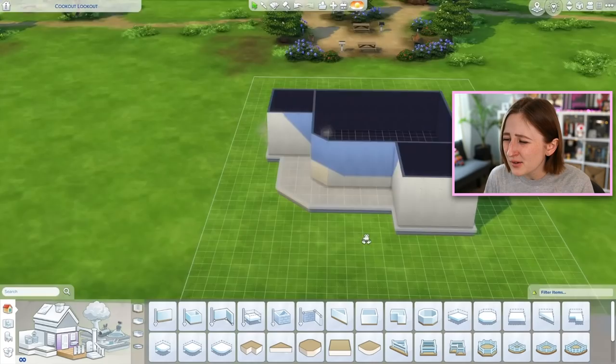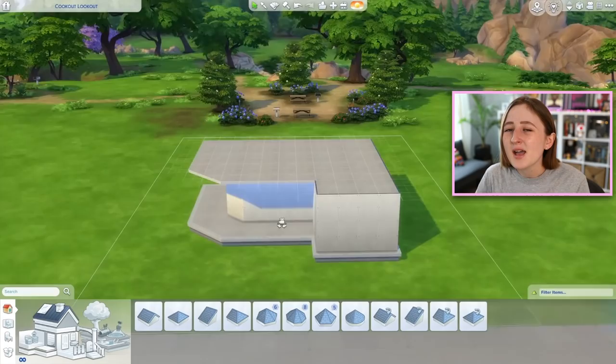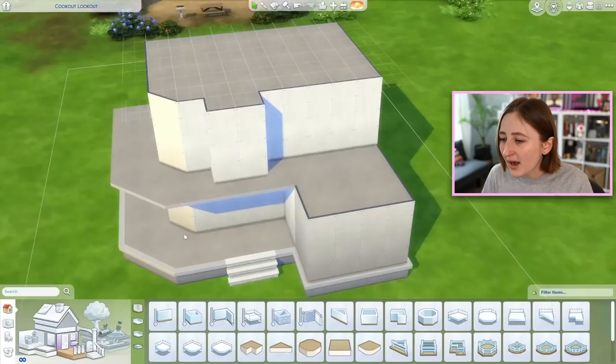I had it set as a tiny house lot type, it was gonna be like 64 tiles, it was gonna be a small little Victorian sort of house. And then I was like, I want to use a big wraparound porch — obviously the porch counts as tiles, so it can't be a tiny house technically in the game, but it was still gonna be small.